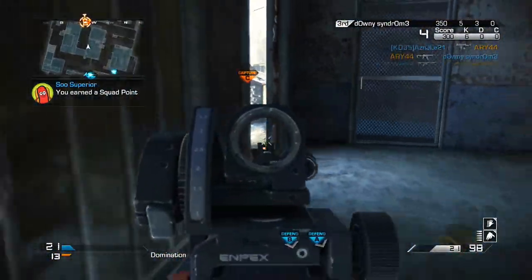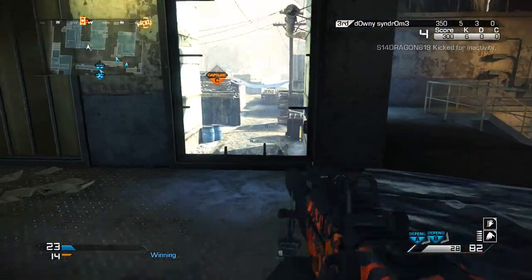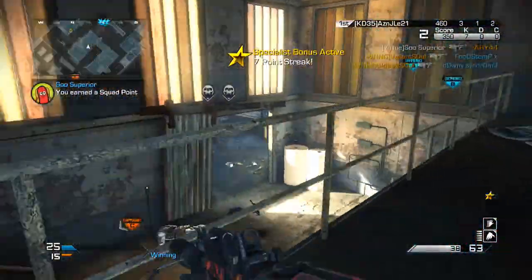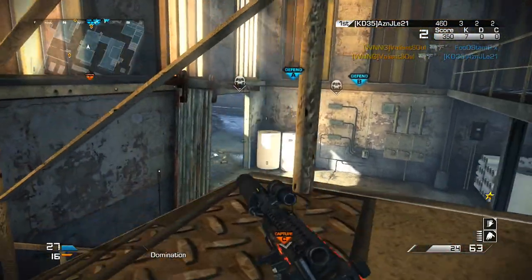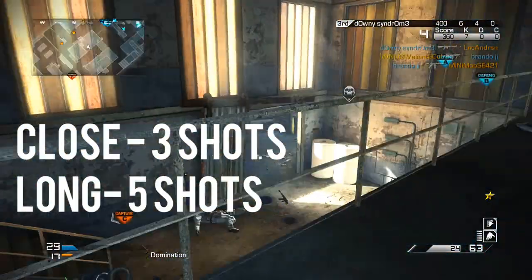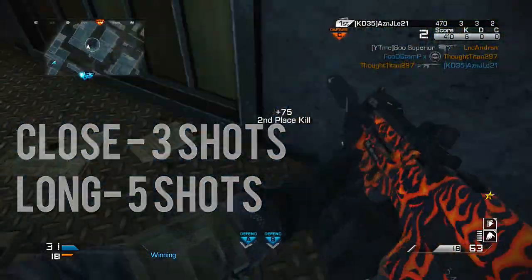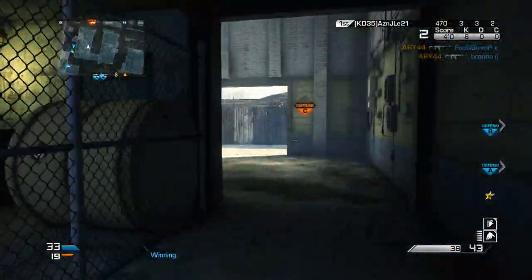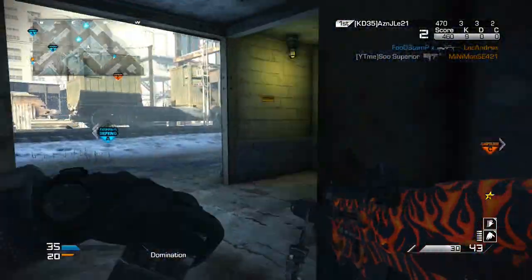The MTAR-X is notorious for its awful iron sights, at least I think they're awful, but its high damage kind of compensates for that so it doesn't really hold you back too much. As far as the stats go, it has pretty good damage — a three-shot kill at close range and a five-shot kill at long range. Five shots to kill definitely doesn't melt people at long range, but it's better than something like the CBJMS or the Vapor.